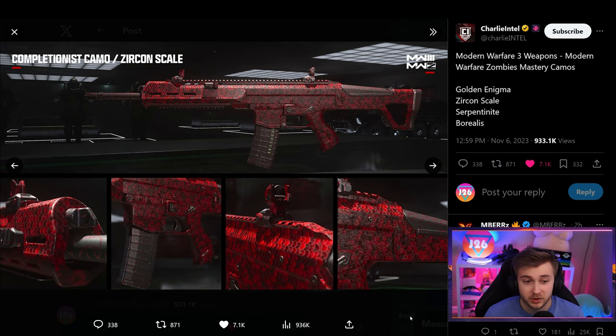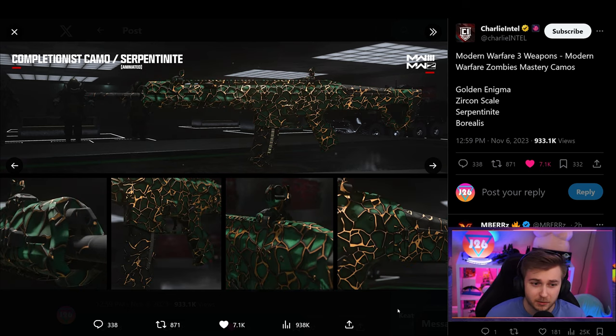Then we have the zircon scale, which is going to be like the plague diamond for this game. It's not too bad — I kind of went back and forth on whether I liked plague diamond, and I feel like I'll do the same here. It looks all right; not the greatest, but it'll probably grow on me. Then we have the serpentine camo, which is animated — almost an emerald green with golden cracks throughout it. I think it looks pretty decent.